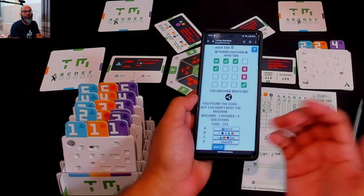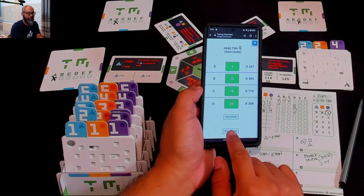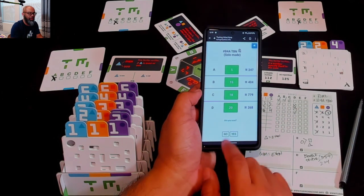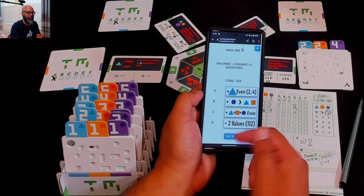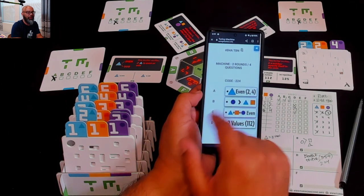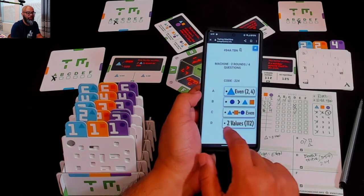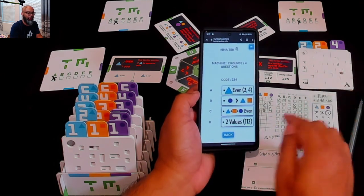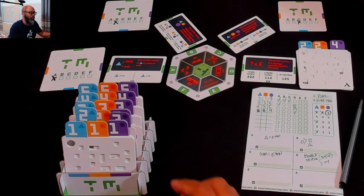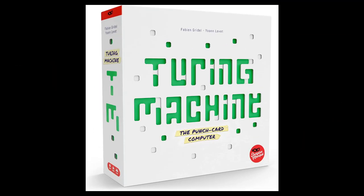In the solo game, you just try to beat your own score, but with the app you can try to beat the machine. If you were stumped or got it wrong, you can hit 'solution,' confirm yes, and it gives you all the solutions. Verifier A: the number was even - either a two or a four. Verifier B: the circle is bigger than the triangle and square. Verifier C: the sum is all even. And verifier D: there are two values that repeat in the code - which it did here in the two, two, four. So we have cracked the code, but the machine beat us to it. If you'd like to hear my final thoughts, please click on the eye on the top right corner of the screen or check the show notes below.